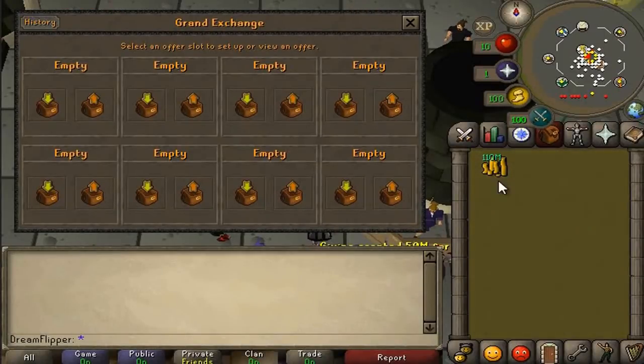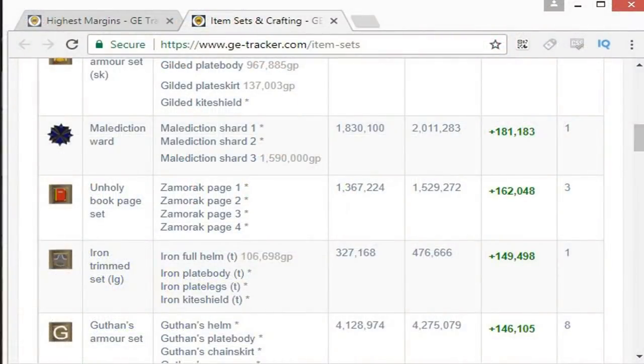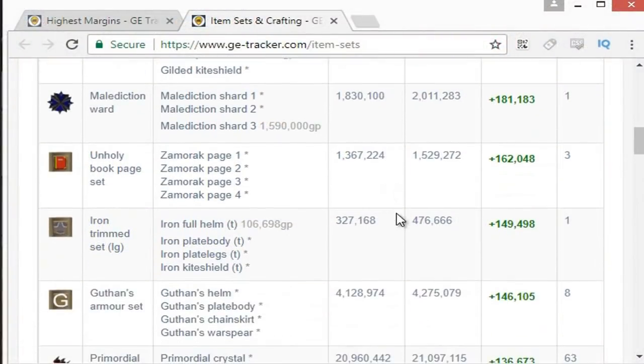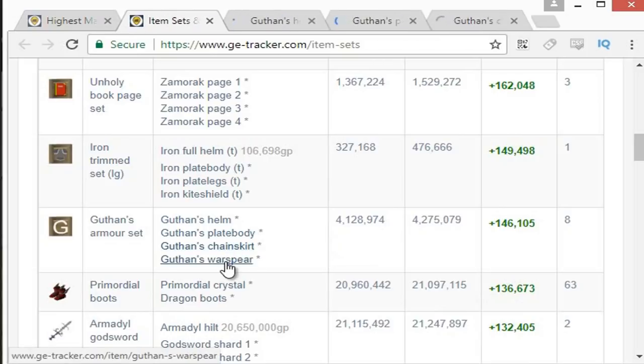So to start off I'm going to be using about 110 mil today. We'll just examine that - 110 mil even, a decent amount of money to start with. I always like to start by doing an item combination set which always yields quite a bit of money. So we're going to do a quick check of the Guthan's armor set - it always works pretty well. Usually what I do when doing a flip like this is take the combined armor set and have a look at the medium price.